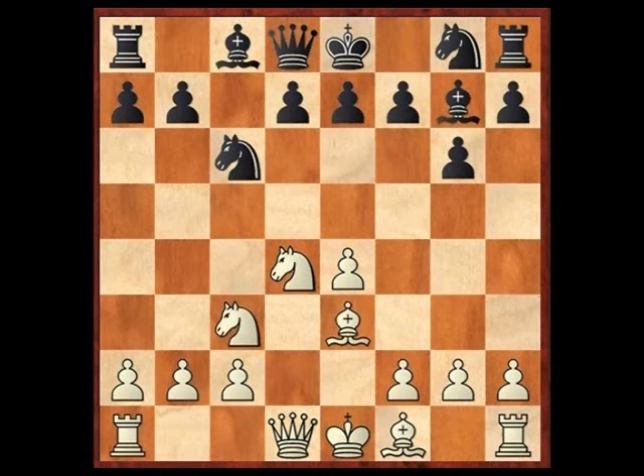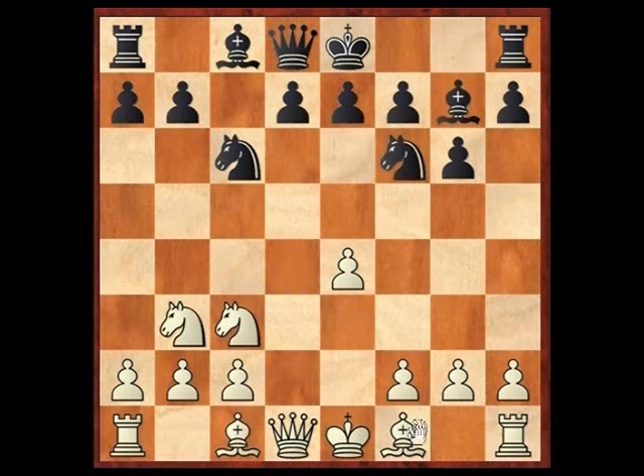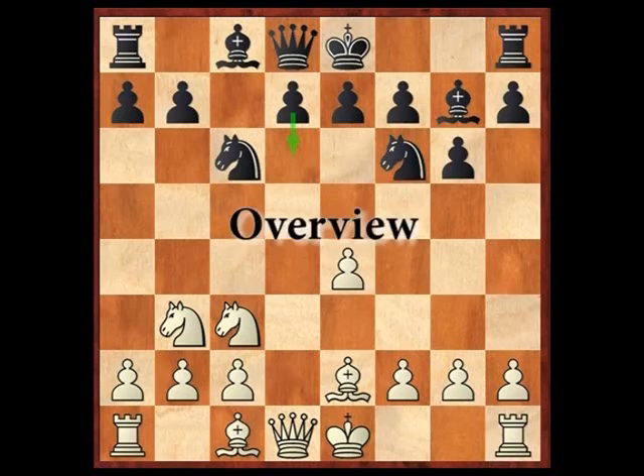Those are quite different openings. But at the same time, if white plays knight b3 in this situation, then knight f6 actually leads towards the lines we're just about to cover. This is one of the main lines. So let's go ahead and start with a little overview of what we're going to learn today.